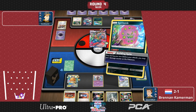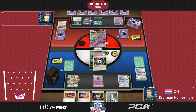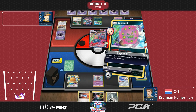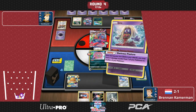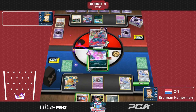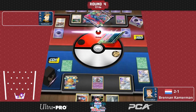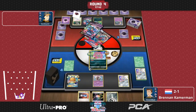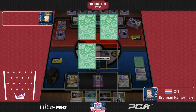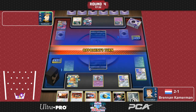Holy moly, that is how you do it — impressive draw here from Brennan, getting the perfect combination of cards off this Marnie. He now needs to also use Ominous Posture, and this will activate his Hustle Belt. Amazing position for him now. That requires his opponent to go for a full Malamar combo to actually follow up. Just that Marnie there — Brennan getting four cards and still being able to hit what he needed off that.